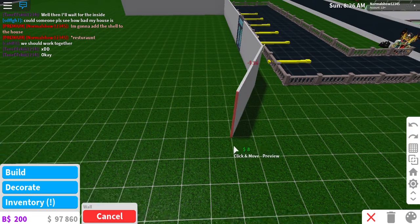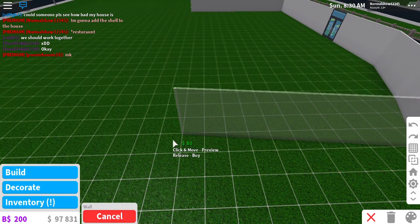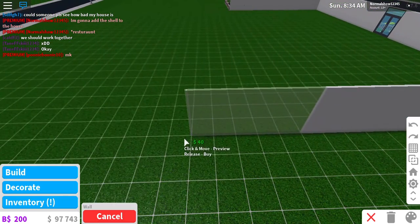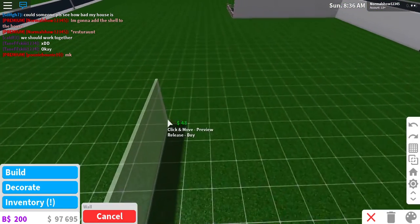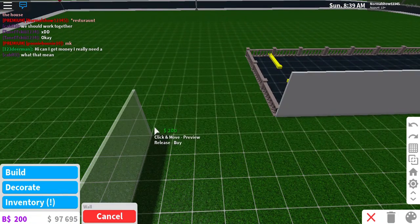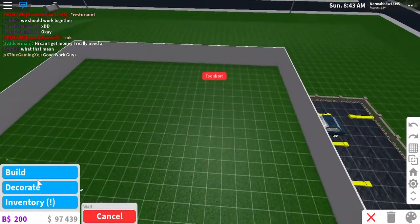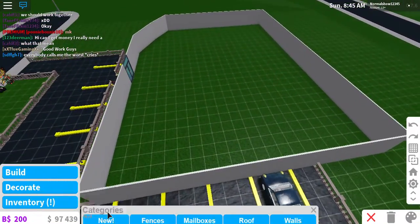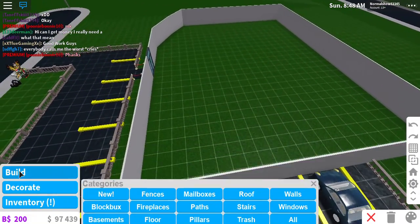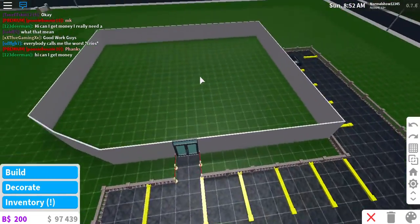Let's put it over here, and then over here, and extend it over here. Then over here — we have enough room for the whole restaurant. I'm going to add a drive-thru to it. It's not going to be fast food.